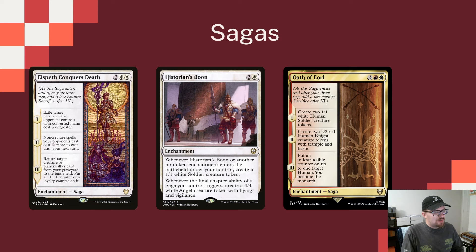As far as Sagas go, there's plenty in the deck to choose from. We have a lot of them that make tokens and do different things. We're trying to get a good range of these, all with different effects. First up, Elspeth Conquers Death: on chapter one we exile a permanent an opponent controls with mana value three or greater; chapter two increases the cost of opponent's spells by two until our next turn; and chapter three brings a creature or planeswalker back from our graveyard with a +1/+1 counter or loyalty counter — great for recursion.